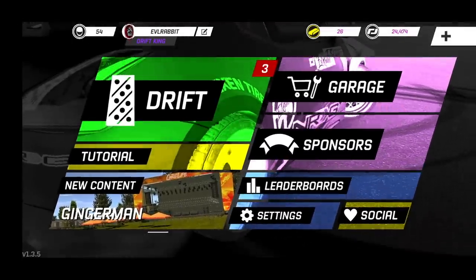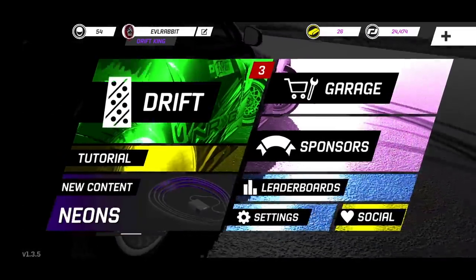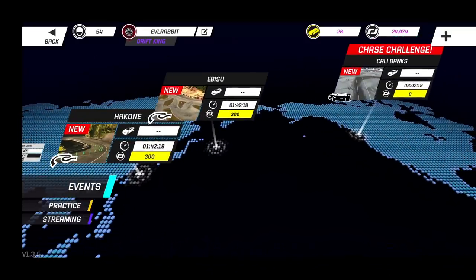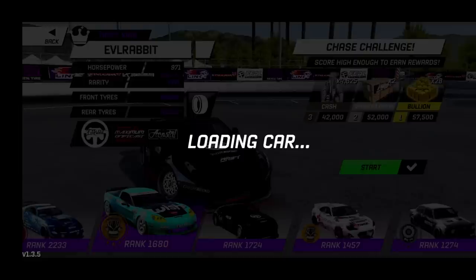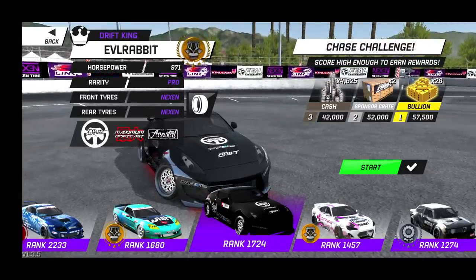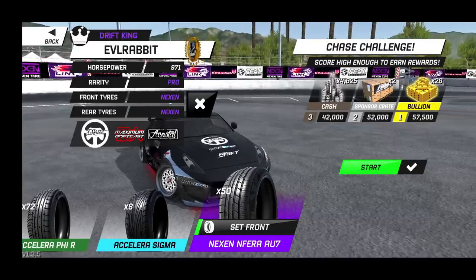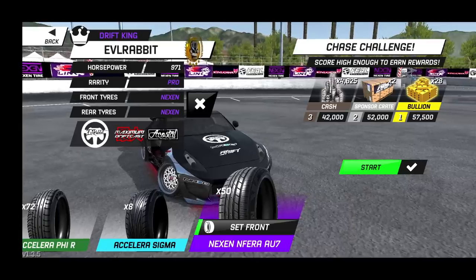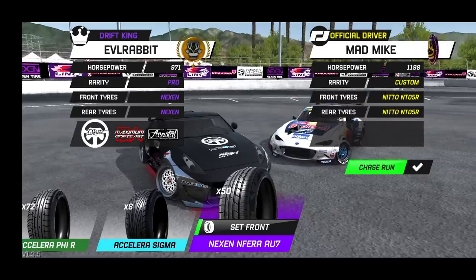Welcome back to another Torch Drift episode. Today we have the 370z looking a little better than just silver, and we're here to do the chase challenge for the man himself, Mad Mike Widett at Cali Banks. We're going to try and use the 370z, but we may have to switch to a more powerful and faster car. Full build breakdown on this car coming soon.